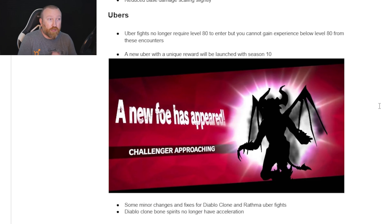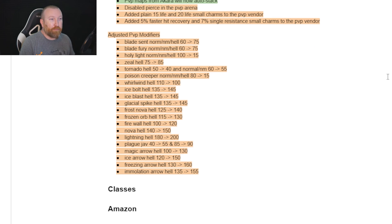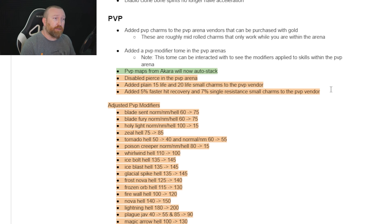They did nerf the Green Goblin Act 1 Merc — the physical damage one — so it's nowhere near as strong. They also tweaked the Act 4 Dark Mercenary to bring it more in line with the Light Mercenary. And there is a brand new Ubers coming to Project Diablo 2 — they didn't tell us how to do it. We have no clue where the materials spawn, how they spawn, what we do, or what rewards we get. So happy hunting — go find the new boss!